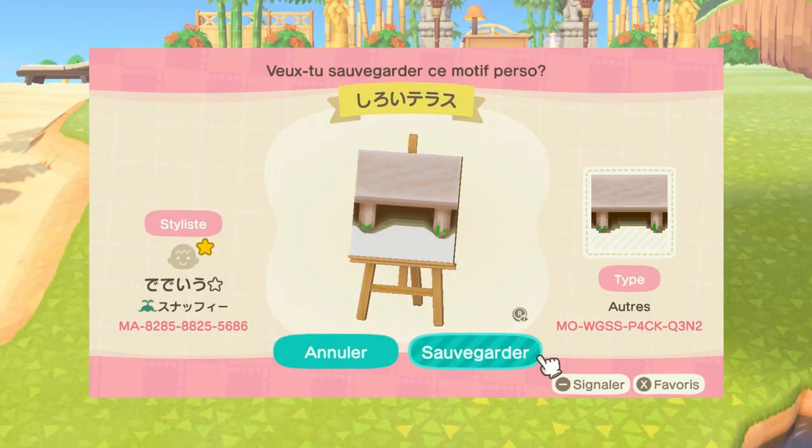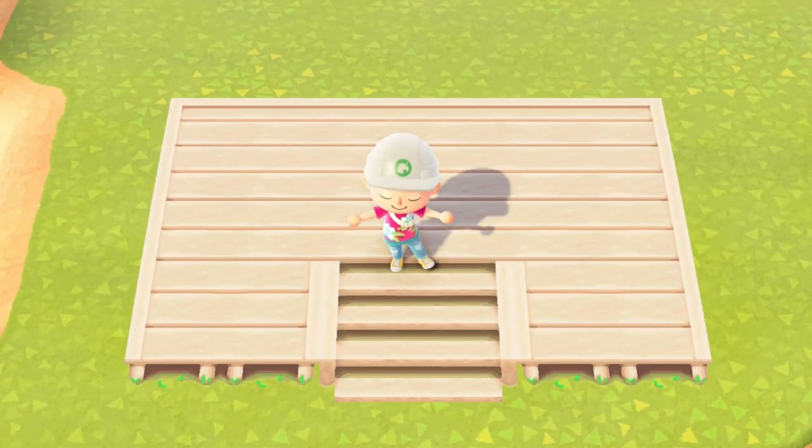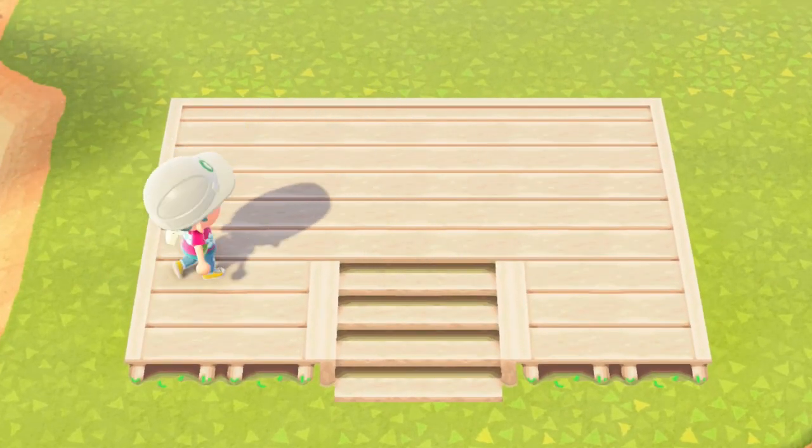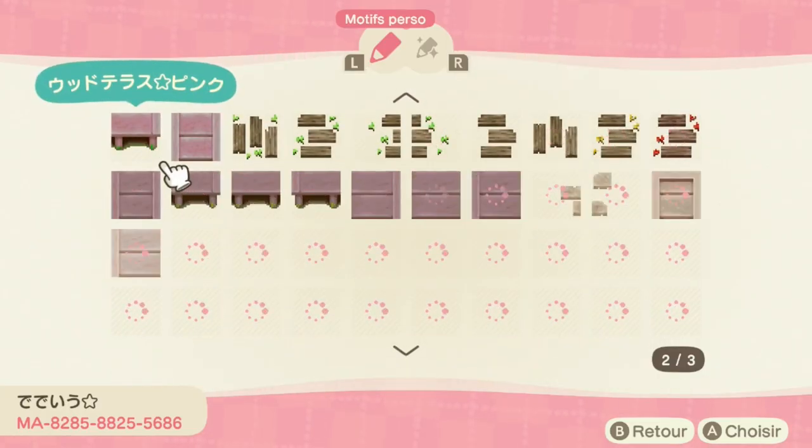Next is this wooden deck. This one can take up quite a few design slots depending on how detailed you want it to be, but it does look stunning, especially with those stairs, and it also comes in so many different colors.